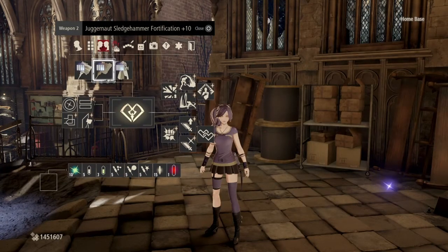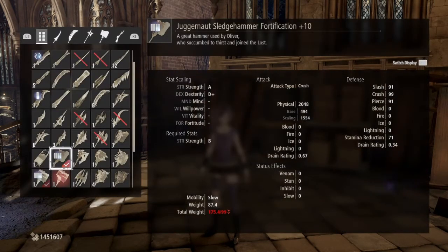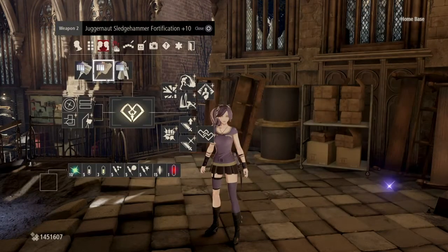And the Juggernaut Sledgehammer Fortification Plus 10, which you get at the start of the game by just beating the first boss. Even knowing it's a weapon you get from the first boss, its scaling and damage really push it to being probably the second best hammer in the game. So that's a fun fact.